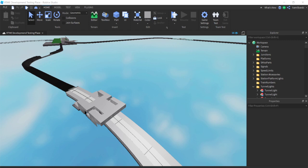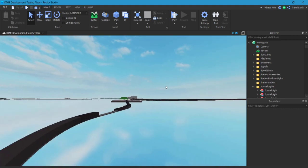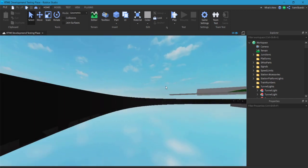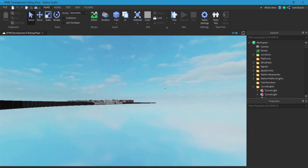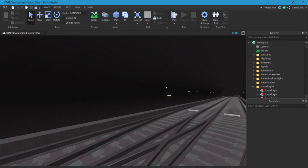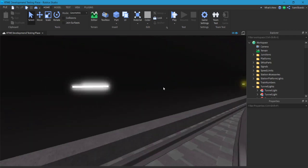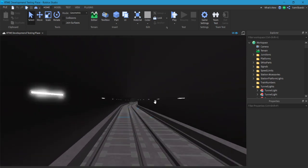So what has changed: I found bugs with the tunnel lights, so I deleted all the old tunnel lights and replaced them with new tunnel lights. The new lights will have two vignettes — one yellow and one white — because I wanted to make it realistic, inspired by the Avenged Metro channel design.